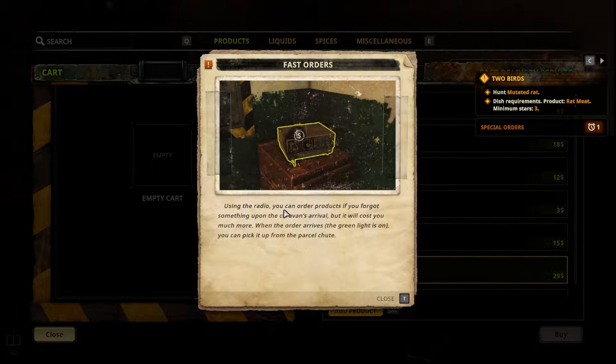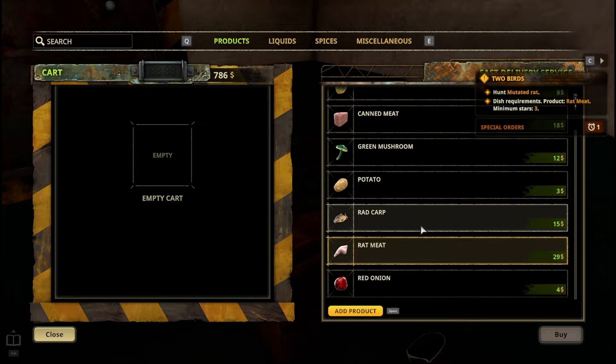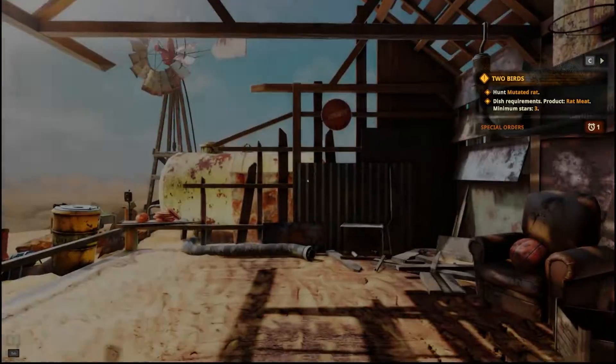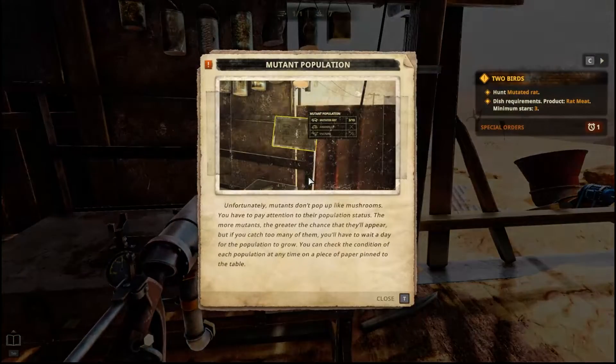Fast orders using the radio — you can order products if you forget something upon the caravan's arrival, but it will cost you much more. When the order arrives, the green light is on and you can pick it up from the parcel chute. That's cool! So if we needed something here we could get it. I'm just not sure — do I have to hunt again or is that counting what we did before?